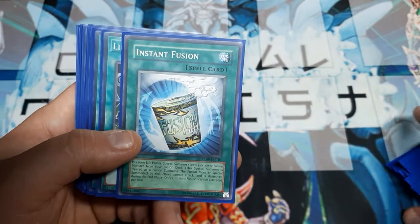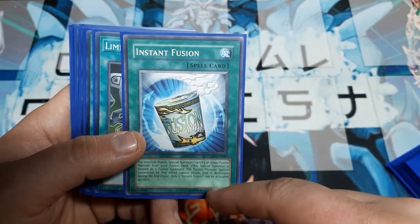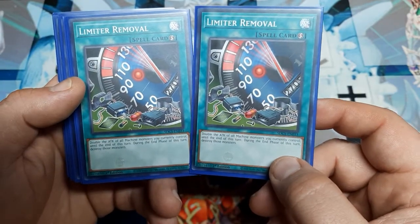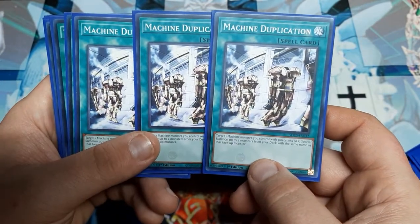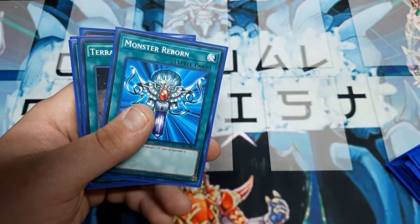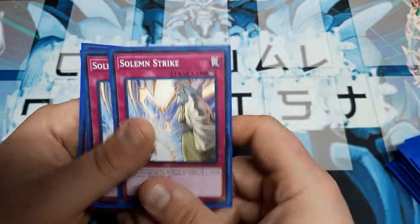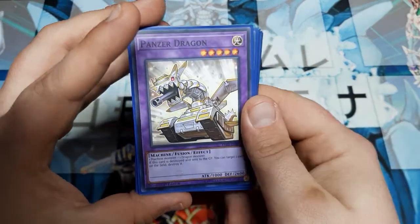Foolish Burial sends a monster from the deck to the graveyard — we use this to set up Deskbot One. Instant Fusion: pay 1000 LP, get your fusion monster for the turn — it can't attack directly, or at all actually, but we're generally just using that monster's effect. Two Limiter Removals double the ATK of all machines you control until end of turn, then they're destroyed during the end phase — that's your go-for-game spell. Machine Duplication: target a machine you control with 500 ATK or less, special summon up to two monsters of the same name from the deck. You want to do this before activating your field spell, since the field spell buff would put you out of range. Monster Reborn is a good extender, Terraforming fetches our field spell, Twin Twisters disrupts backrow, and Solemn Strike stops special summons and monster effects for 1500 LP — not bad at all.